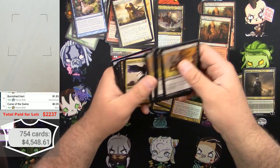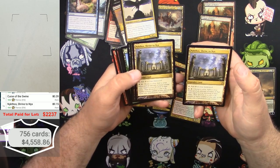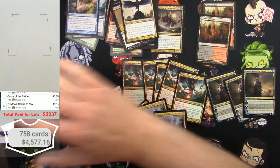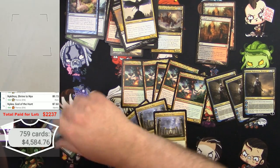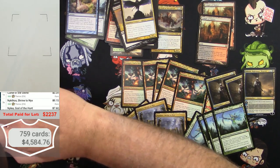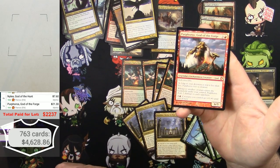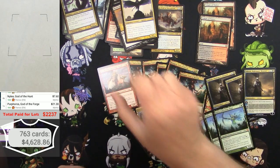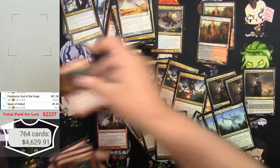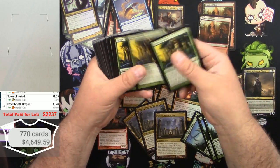Five Hero's Downfalls — this is just getting out of control. Nyx shrine to Nyx — wow, more than one: 1, 2, 3 of those. Nylea, God of the Hunt — 1, 2, 3, 4 of those — this is ridiculous. Purphoros, God of the Forge — $21 for Purphoros! I love that mono-red devotion deck. And Storm Breath Dragon: 1, 2, 3, 4, 5, 6 of those.